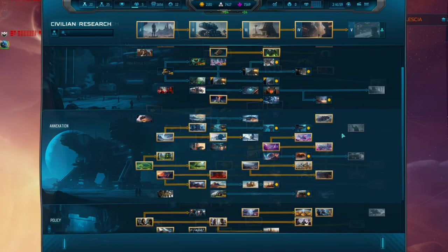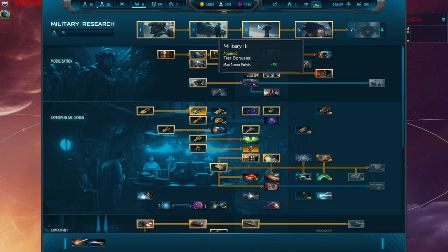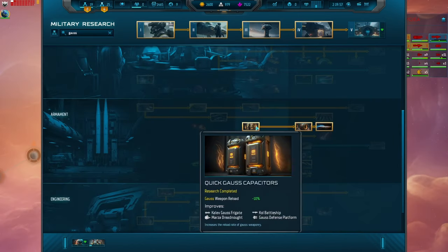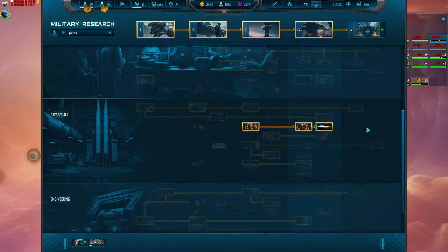Essentially, within each of the two distinct research trees there are 5 tiers, and these tiers are expensive to unlock, but once you do, any of the technologies within can then be researched — assuming you've completed the prerequisite technologies. For example, you couldn't jump straight into the 3rd level of Gauss weaponry having not researched 1 and 2 previously.